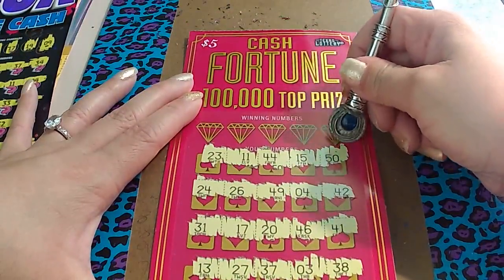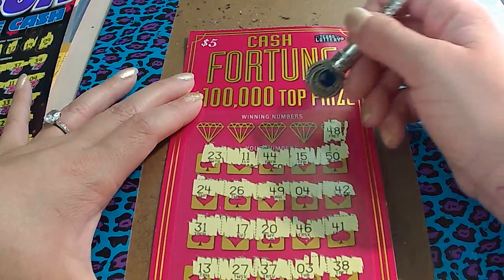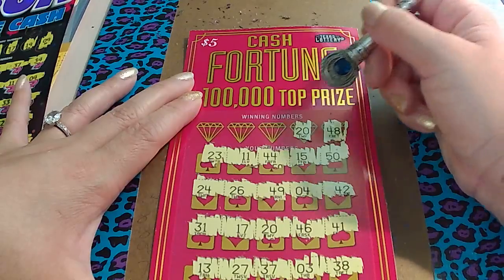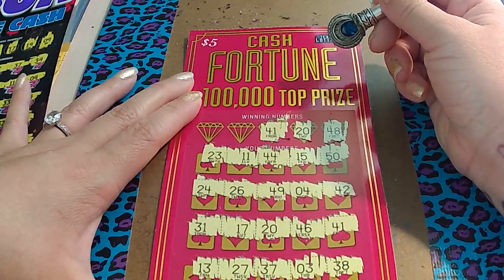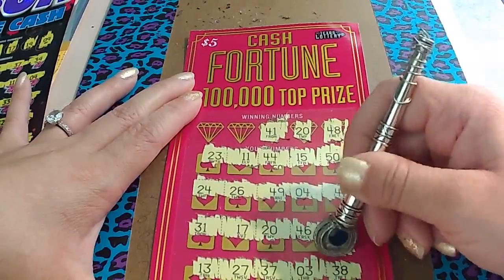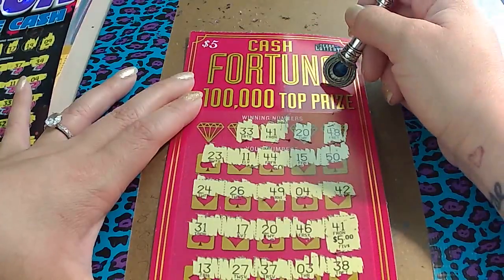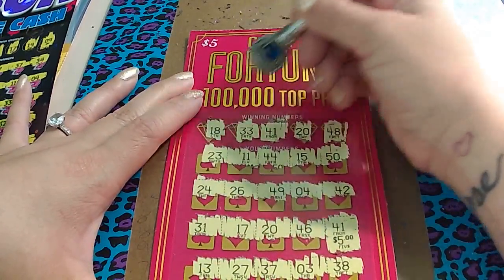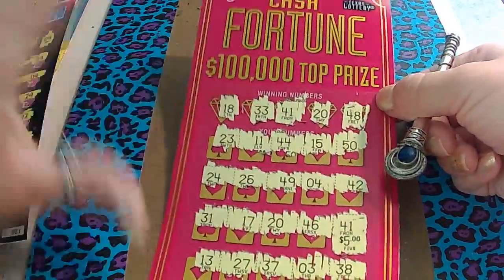See if we get any matching numbers. Do we have a 48? Nope. 20? Nope. 41? $5.00! There goes that 33. Okay, 18. Okay, we got $5.00 right here.